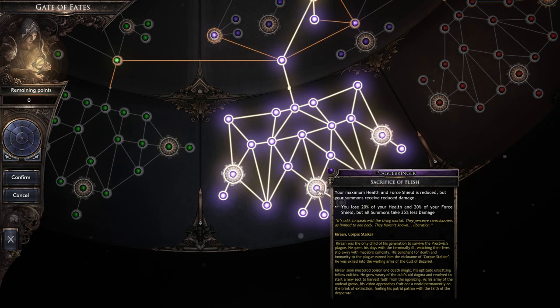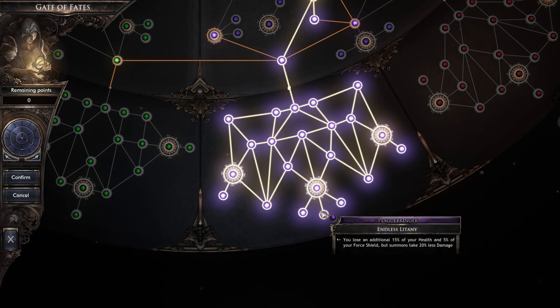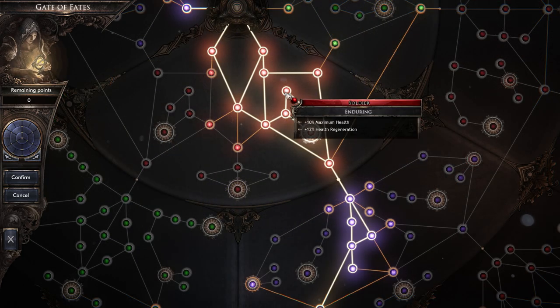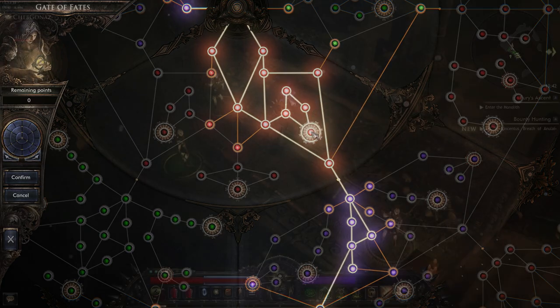The most important ones are the ones in this node here. They cause you to lose a percentage of your hit points and shield but increase the health of your minions. I went with a straight line through the warrior passive perks to get to the minion perks, and in the end this is beneficial. A lot of these warrior perks add extra health and stuff which helps to offset the hit you take from making your minions viable.